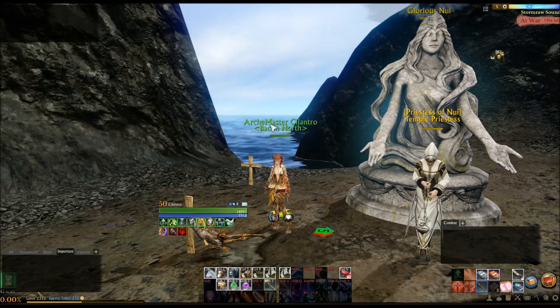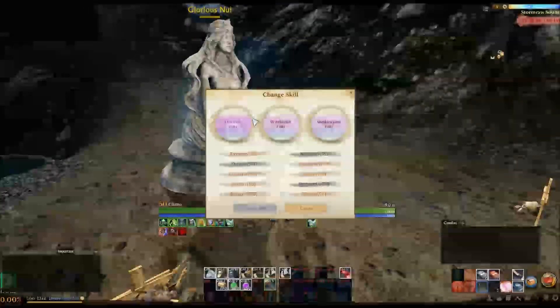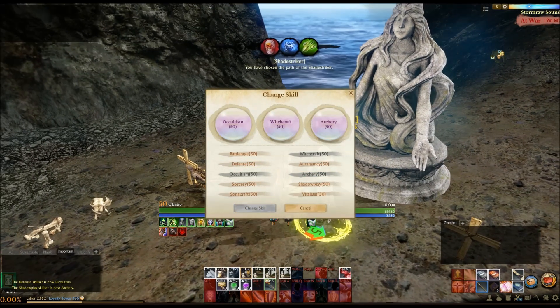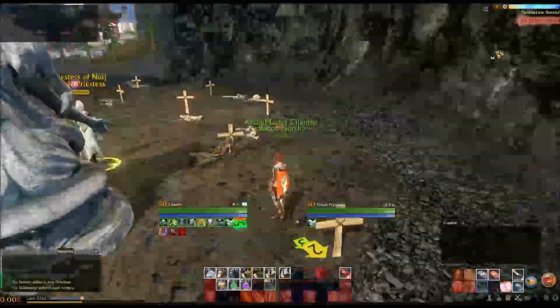Hello one and all, welcome back to ArcheAge Inspiration. My name is Cilantro. Today's rolls are 3, 6, and 8. That gives us Occultism, Witchcraft, and Archery — this is a Shade Striker. Alright, well let's strike some shades.